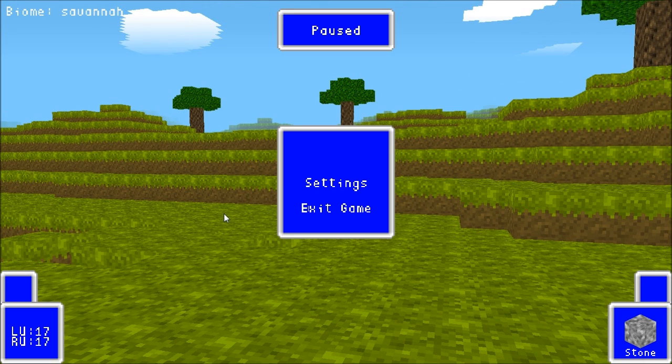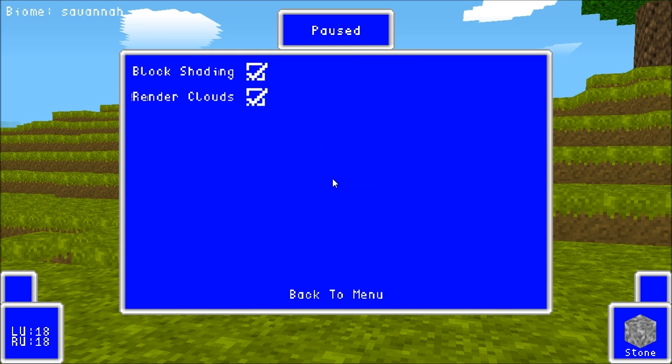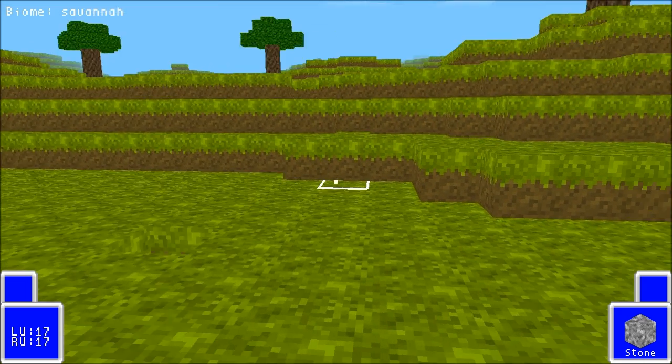I'm going to add a sensitivity setting in the settings menu. Speaking of settings, we have a pause menu now — you hit Escape, the game pauses completely. There's an option missing, that's why there's a gap. Going into settings, we only have two settings right now with some very basic looking checkboxes.